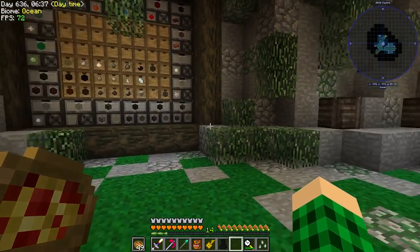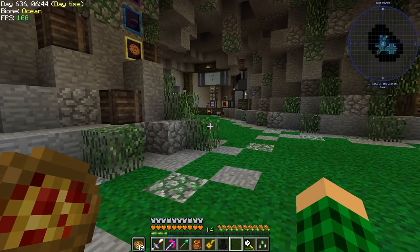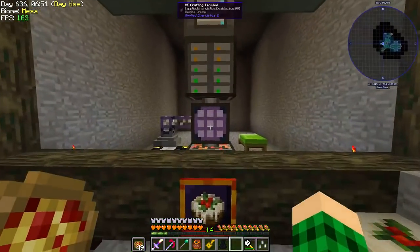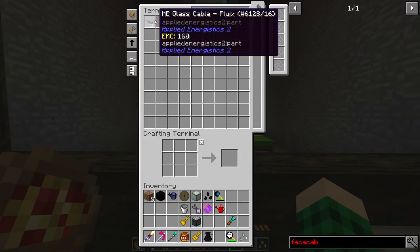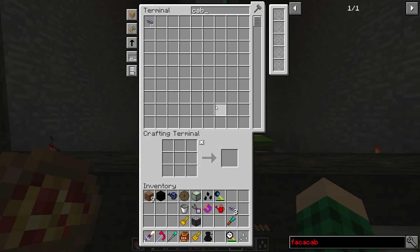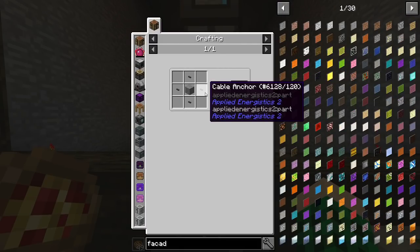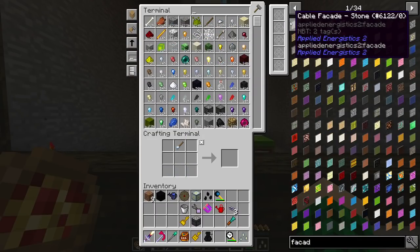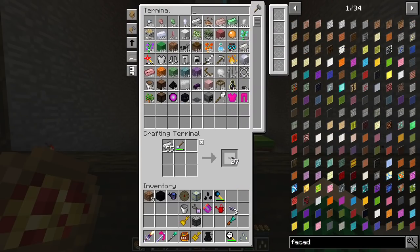That's off the list. We're gonna fix the wood over there. We have facades for Applied Energistics, so we could get a cable — and then we need the facade, which is cable anchors, which is this plus some iron. Let's make a couple of these.